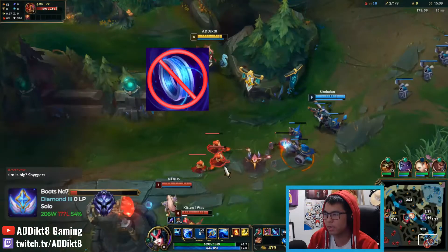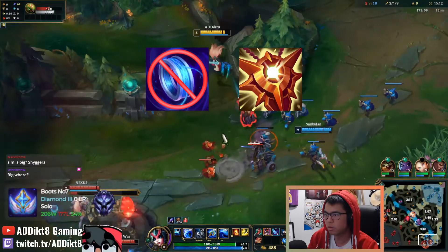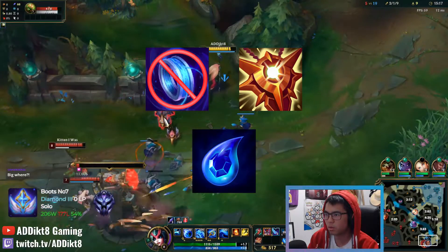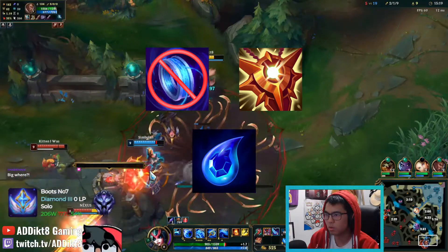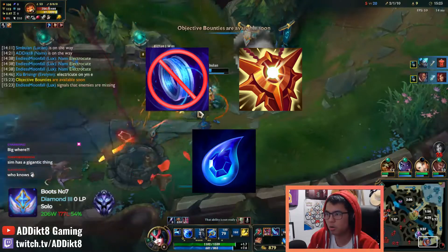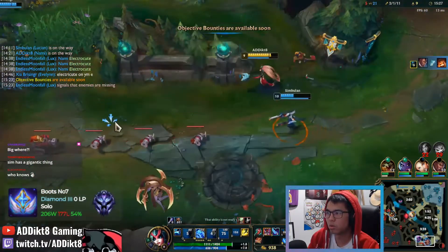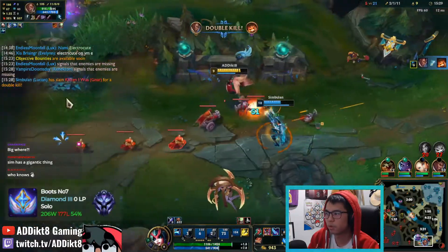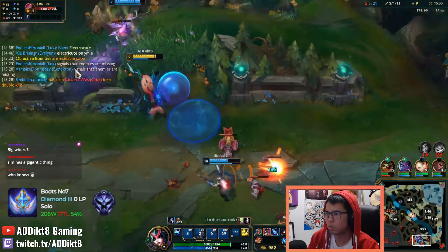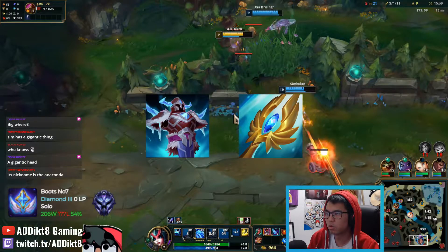If you do not have Manaflow Band in your runes, or you plan on going Locket of the Iron Solari, make sure to buy a Tear of the Goddess after your Kindle Gem. Nami is a fairly mana-dependent champion, and you will need to supplement your lack of mana if you opt for a tankier item like Locket, or do not take Manaflow Band for a tankier rune option. You can easily sit on Tear in your inventory and convert it into a Fimblewinter or Seraph's Embrace later in the game.